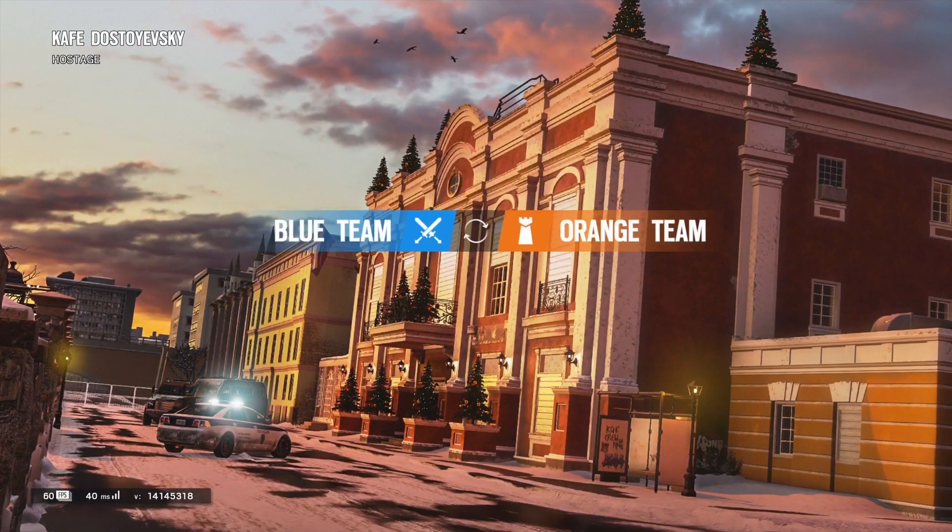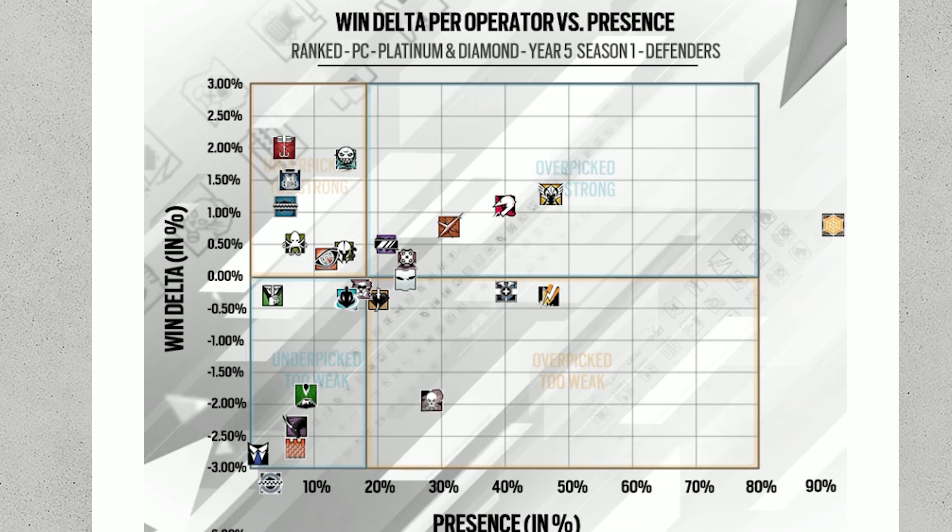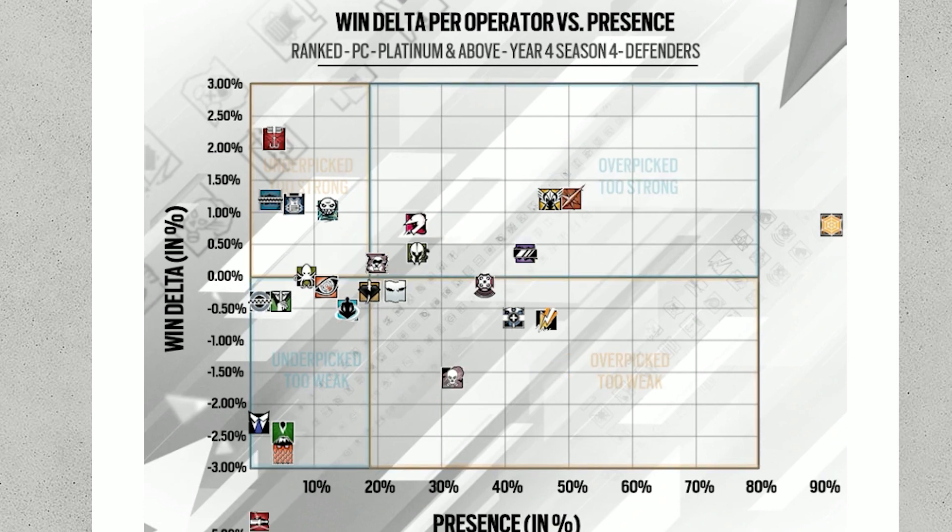We're on the Rainbow Six Siege site looking at the designer notes. I know a lot of people have made videos on this, and you guys have probably already seen the charts. I even made a video on it — link is in the top corner there. So if we look at year four here, look at Jaeger's pick rate. He is off the charts with a 90% pick rate. And then we've got Bandit somewhere down here.